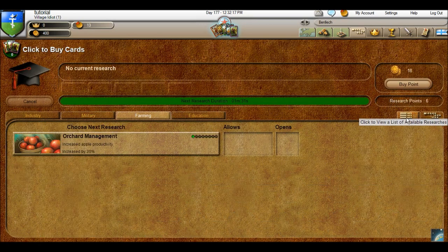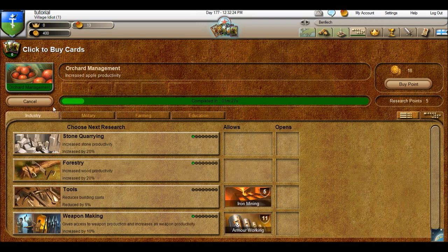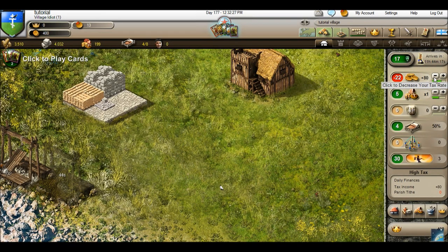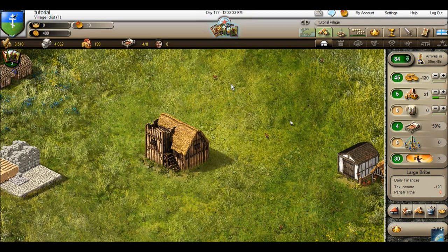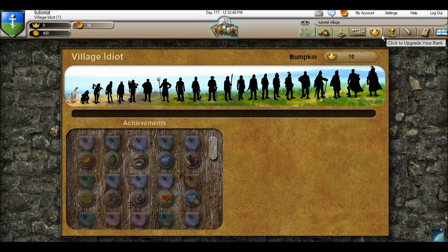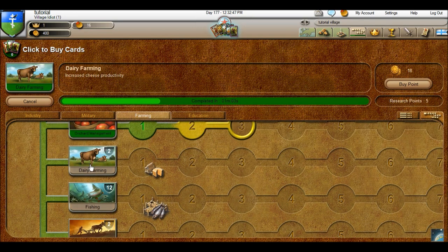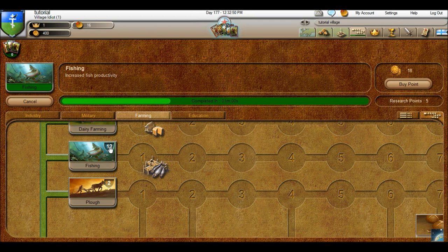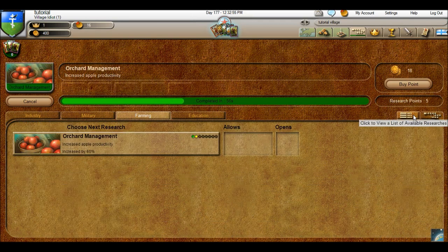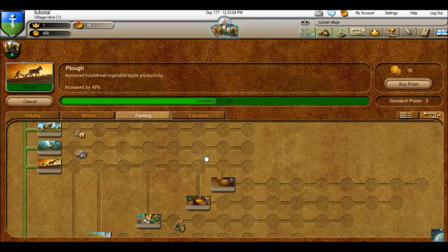I remember seeing a quest for dairy farming, but I can't do that yet — I need the honor to rank up. What I'm going to do is bribe my peasants because I need the honor to rank up. A lot of the research, if you haven't noticed, is based on your rank. I can't do dairy farming until I'm rank 2, I can't do fishing until I'm rank 12. That little shield above in your research indicates this. I keep switching between the full research tree and what's available for me to do.